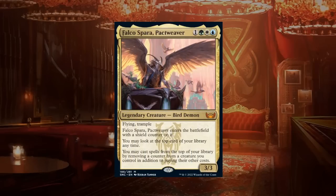Falco Spara, Pactweaver is a four-mana mythic rare legendary bird demon — a 3/3 with flying and trample. Falco enters with a shield counter, giving built-in protection, and lets you look at the top card of your library at any time. You may cast spells from the top by removing a counter from a creature you control. We can remove shield counters or plus one counters — thinking of Broker's Ascendancy — so it can provide information and card advantage. Worthy of an A.